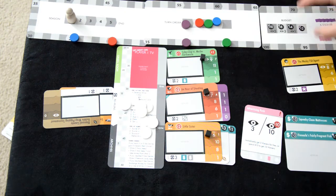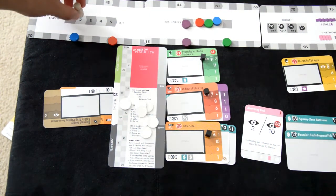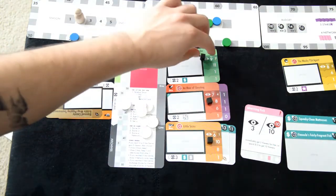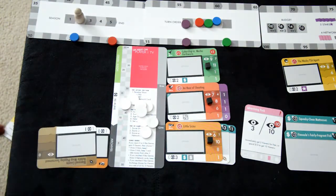Once everyone has received points, flip the score 0 card to the 66 side. Once finished with that, move the season tracker to 2. Age your television shows to the next season and move your reruns to the archives — they no longer receive views at the end of your seasons.